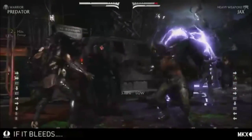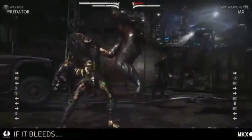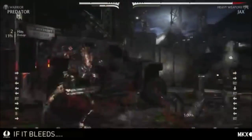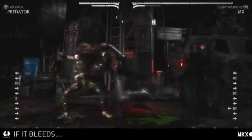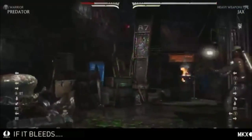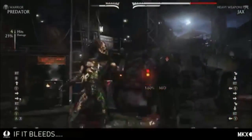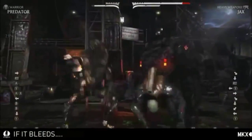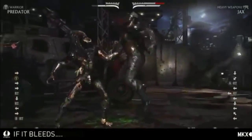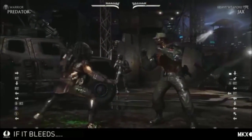The scimitar slam — you can actually control which direction he throws them with the directional input. So if I want you out of the corner, I can throw you that way. The EX version has armor, so if you think someone's going to shoot a rocket, you can use it. It's one of his better armor moves to get in. If you're having a hard time getting in because of their projectile, you can use it to beat their projectile. It also does a ground bounce on EX, which you can extend combos with, and he gets more range too.